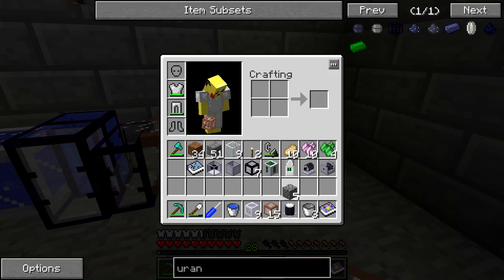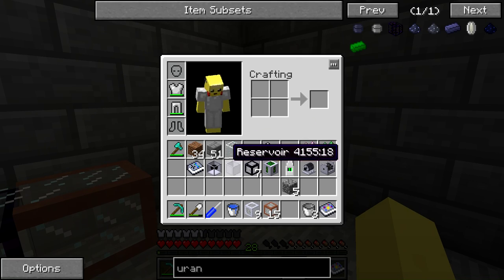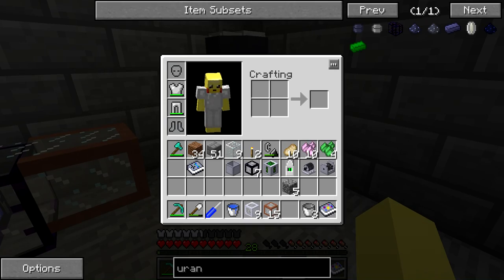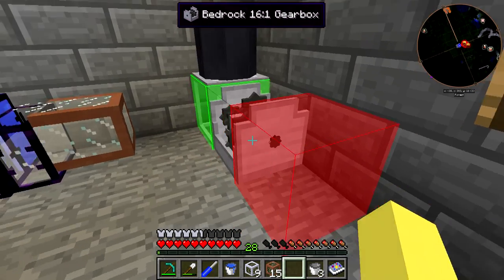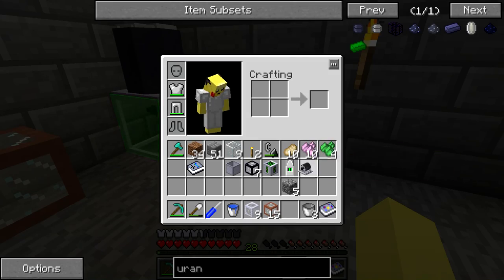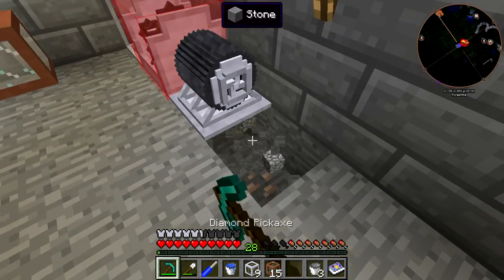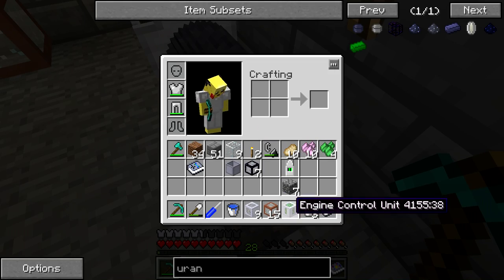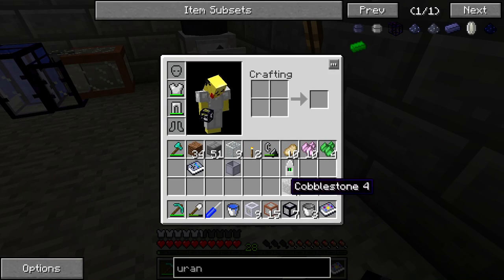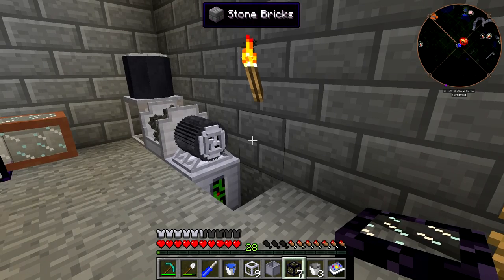We need to make sure we use the gas duct out the front - that's the only side that matters for gas output. Now we need to come over and throw down the isotope centrifuge right here, because we're going to be putting power in the bottom of this. We put the bevel gear here going from south to up, then throw down the 16-to-1 bedrock gearbox right here and switch it to acceleration mode. Then we take out the micro turbine, flip it over, mine out this block, and throw the engine control unit down below.